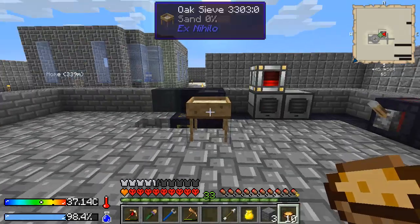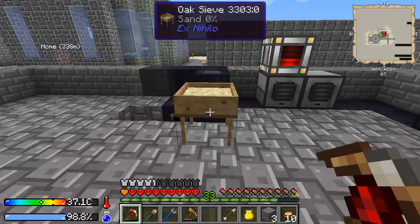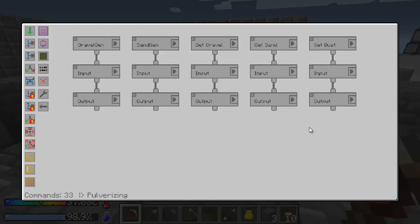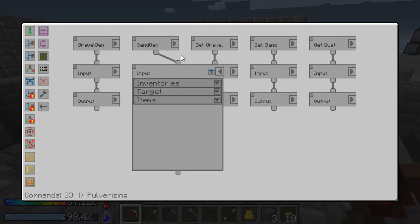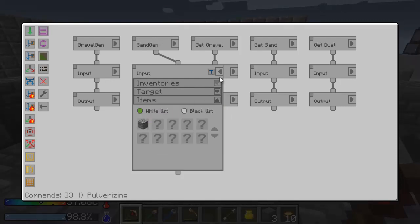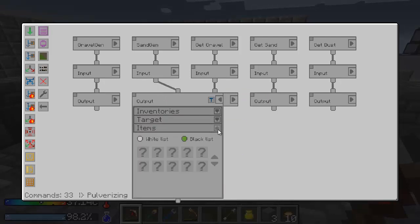Alright guys, we're back and ready to show the system off. It is all working great. We're just going to do sand for now — we'll add in gravel and dust later once I get more sieves. Here's the program — we've got a pulverizing setup and a sieving setup. The pulverizing is a lot easier, so let's do it first. It's just a series of inputs and outputs. Gravel gen: it's a trigger, grabs from the first barrel, the cobble, and puts it in the first pulverizer on the west side. Same thing with the sand generator — it grabs the gravel from the Java barrel and puts it in the second pulverizer.